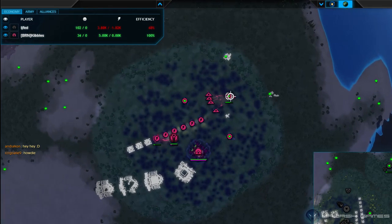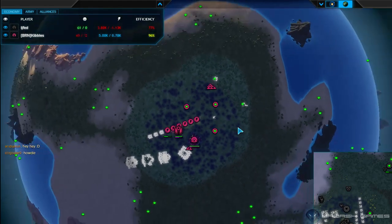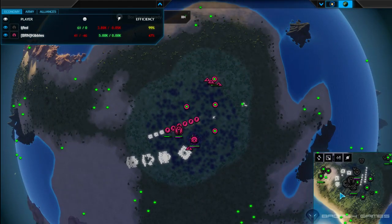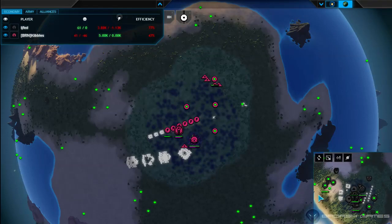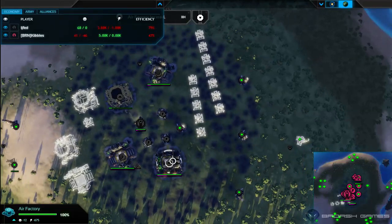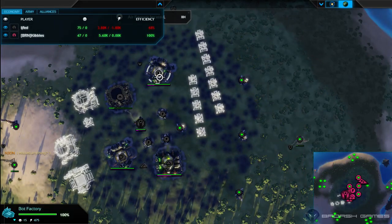Kibbles is actually getting these mechs up really quickly with four fabrication bots each. It looks like Kibbles is going mostly bots and air, which is a pretty good strategy on this large open map. But if you were to get tanks into the small corridors of this map, you could really wreck the bots.